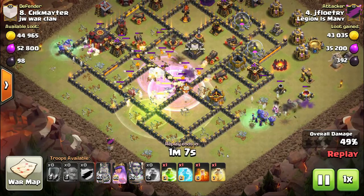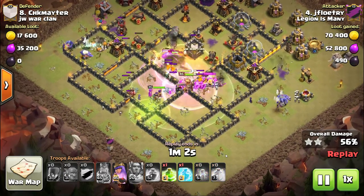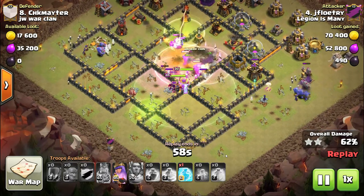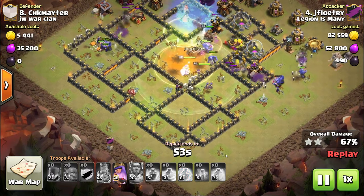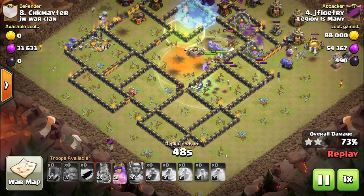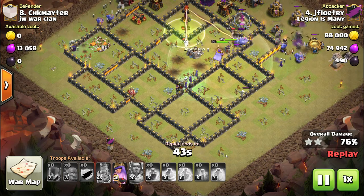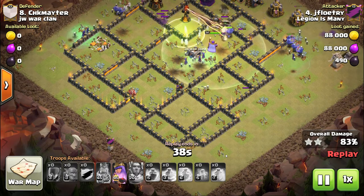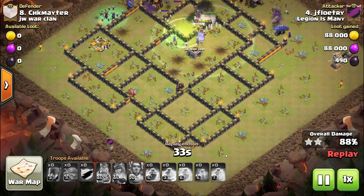He's using a jump spell to get back into the core, pops a lava hound, and uses the warden ability right when the lava hound pops — that's where the impact from the clan castle troops would come in. Now he's using a freeze spell on that back-end inferno tower to keep it off the bowlers while they meander around the bottom side of the base. He puts the jump spell on the last inferno tower — it's a multi inferno, which is really made to stop witches since it can burn down skeletons fast.